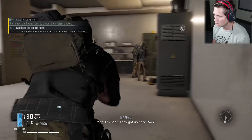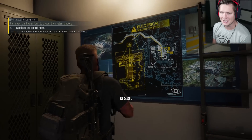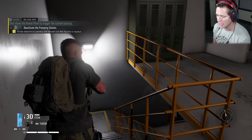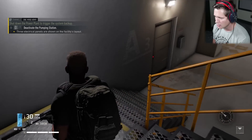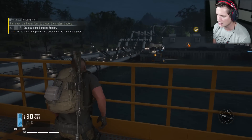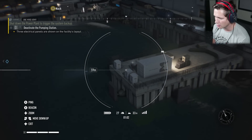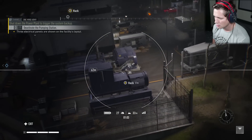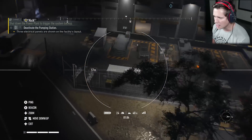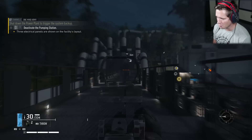That's just a worker there. He's not a guard so at least we got that going for us. We've got intel from the documents here — this is going to be it, this has got some intel for us. Got the layout. Now we're going to have to deactivate the pumping station — looks like we've got three electrical panels, but those are going to be back in the main building. We've got the locations, so we're going to head back to the main plant and take them down. Sending the drone up first to tag everybody.